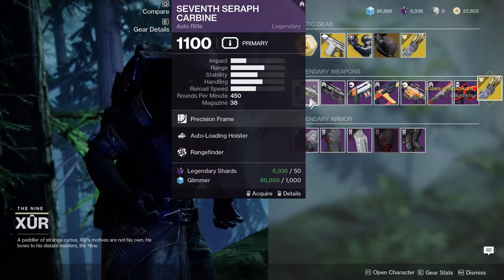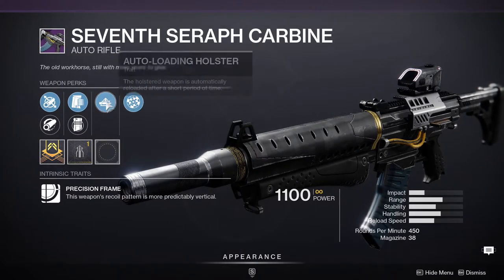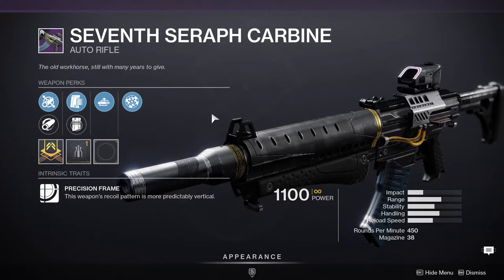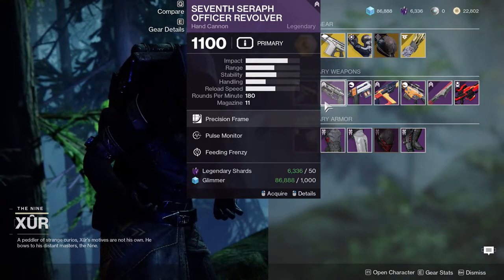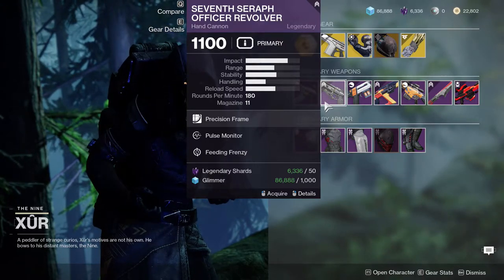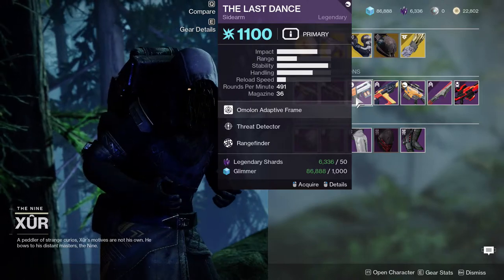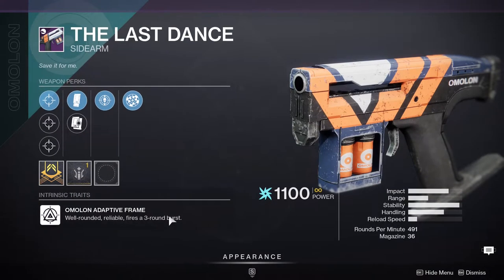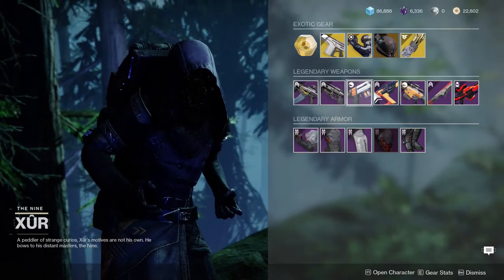Now let's go to the weapons. The Seventh Seraph Carbine comes with Auto Loading Holster and Rangefinder — I wouldn't recommend this unless you don't have one and want to run the Warmind build. The other Seventh Seraph comes with Pulse Monitor and Feeding Frenzy, which I probably wouldn't recommend either — it's kind of whatever. Last Dance has Stunt Detector and Rangefinder; I might grab this for PvP since it fires three-round bursts, but not really.